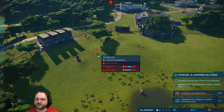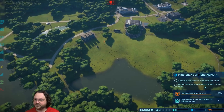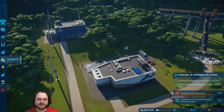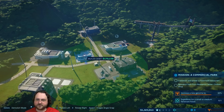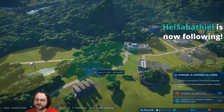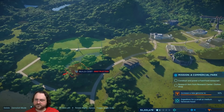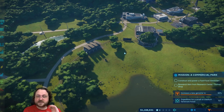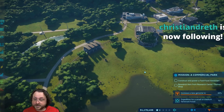We have a dead dino over here - eventually it'll decay, though I think we can clear it out earlier if we want. The commercial park contract wants us to build a fast food restaurant and a clothes shop - that'll be a good way to make money. It turns out it might be a good idea to separate the carnivores and the herbivores, unless you've got a tough herbivore - Triceratops could probably fight off a lot of things. Honestly, it's got pretty good defense despite being an herbivore.